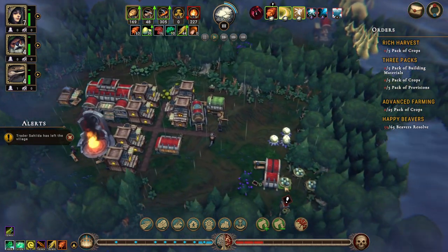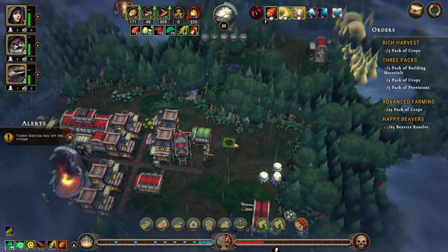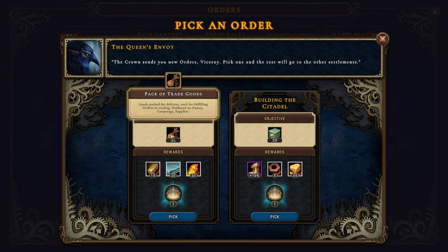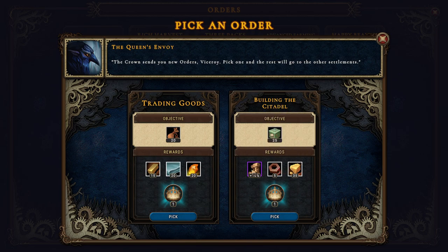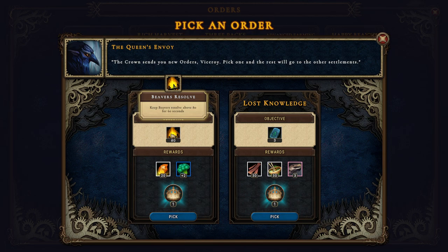I very much like something that can produce simple tools. We have new orders. Pack of trade goods - we could do that, we could definitely do that too. 10 percent movement speed, five parts and 35 clay, or 15 bricks, 20 fabric, and 20 amber. I'm going to do that. Keep beaver's resolve all above 80 for 60 seconds.